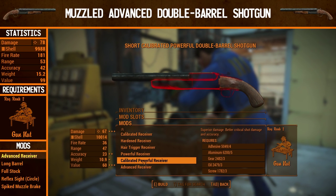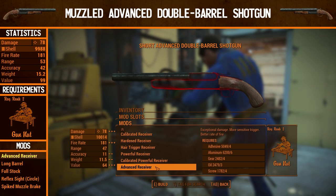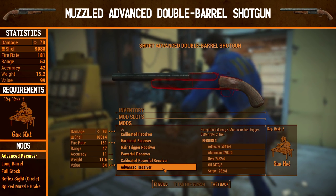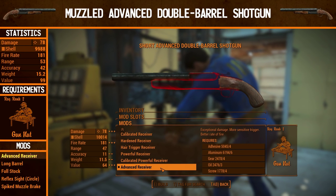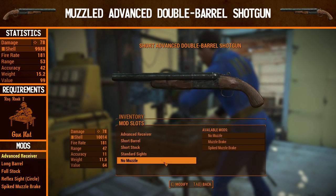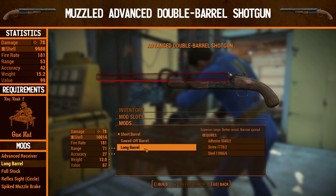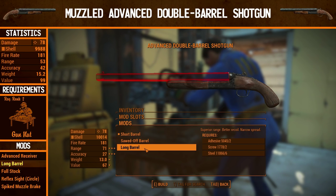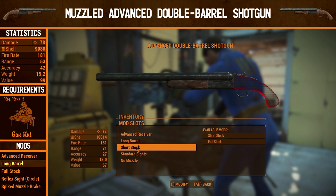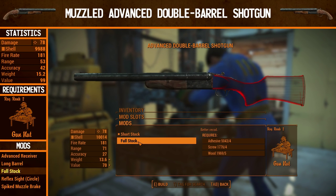At gun nut rank 2 there are two options. We'll start with the advanced receiver — pure better damage, exceptional damage with a more sensitive trigger. The better rate of fire is again completely pointless, but it's all about the damage here. In the next build I'll show you the calibrated powerful receiver. For the barrel, we're going for the long barrel again for superior range — this build is more about damage at a bit of distance. For the stock, we're going for the full stock now that we've unlocked it, which gives better recoil.